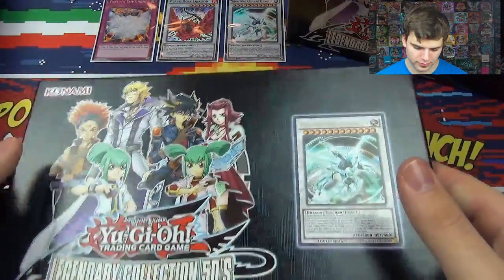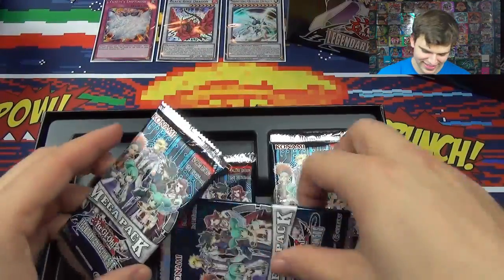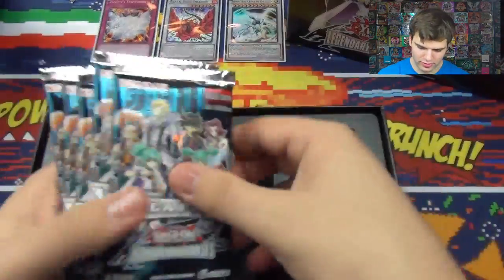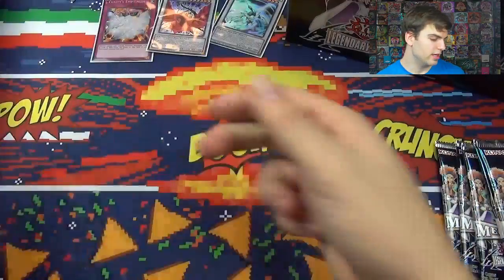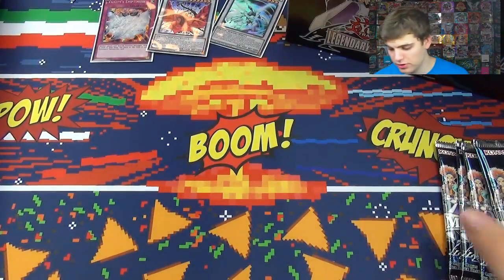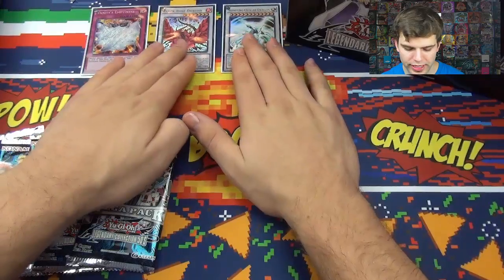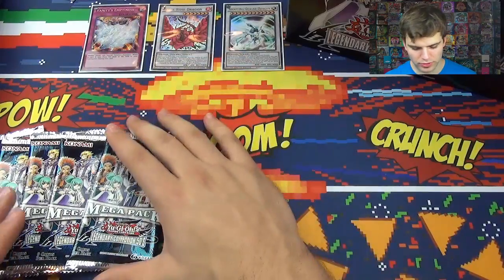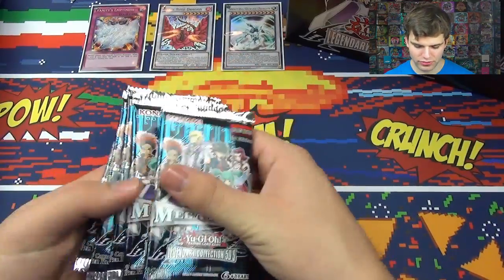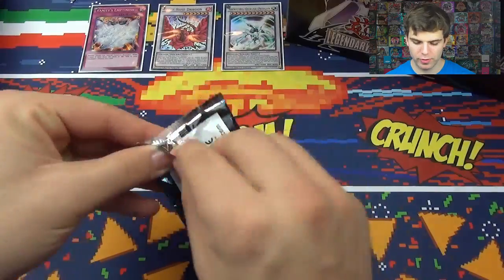In one of these Legendary Collections we got two promo packs — just one this time. So maybe we can get another random factory error. I opened the promo pack and checked out the mats inside. You guys see the back here? Definitely check out part 1 and all the other parts if you want to see some epic openings. I have these two bad boys here — Shooting Quasar and Black Rose — because that's what you get from the promo packs. Those are two really good cards. And then Vanity's Emptiness we've pulled, so we're hoping to get one more in this last part 6 here. Not our last part, but our last opening part. Part 7 will do a recap of everything we've opened.